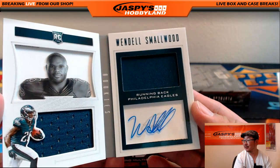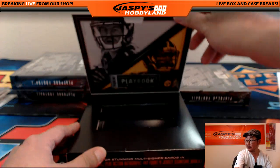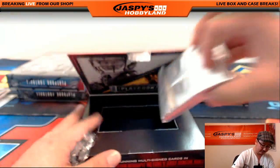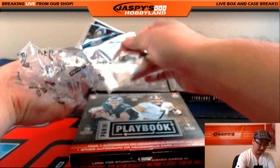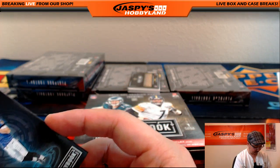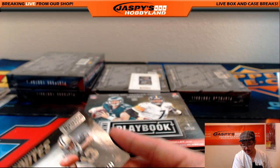Wendell Smallwood — dual relic and autograph. Another Wendell Smallwood book, 184 out of 199 for the Eagles — going out to Tim. 111 out of 199, Joe Flacco for the Ravens. We have Hot Routes — Michael Thomas, 16 out of 199 for the Saints. Saints had gone out to Tim.